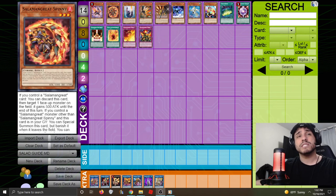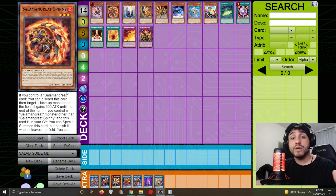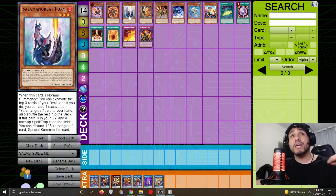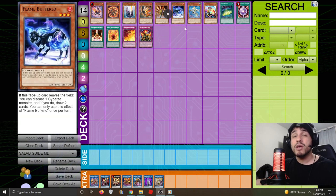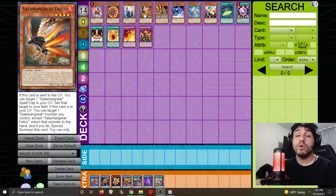Foxy has two effects. First, when normal summoned, you can look at the top 3 cards of your deck and if one is a Salamangreat card, add it to your hand. Second, if there's a face-up spell or trap on the field, you can pitch a Salamangreat card from hand to special summon Foxy and optionally destroy a face-up spell or trap — your out to cards like There Can Only Be One. You can only activate one of Foxy's effects per turn.